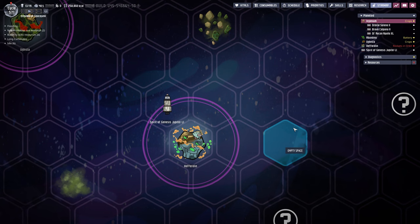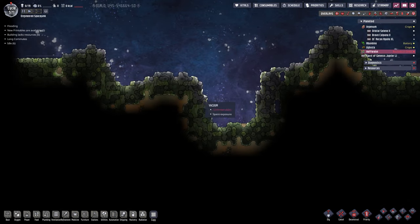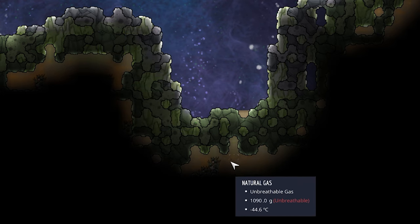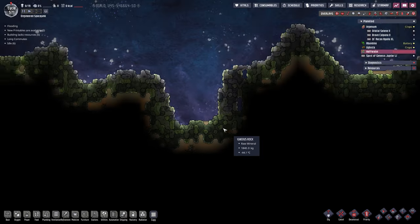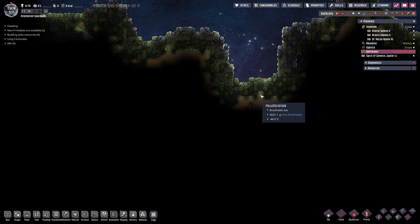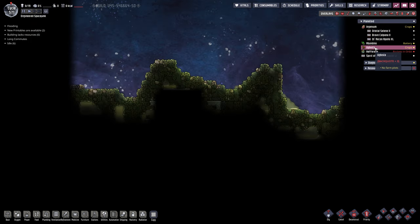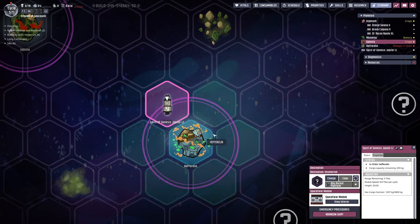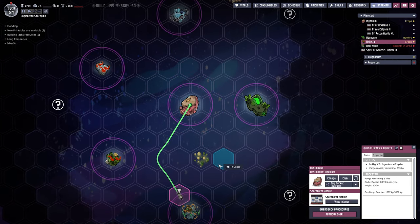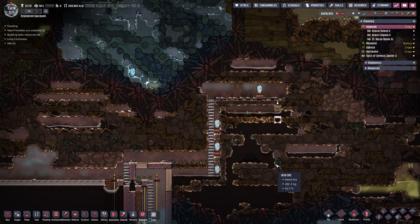I almost missed it — Gemster is already in orbit! Let's take a look at this planetoid. What do we have here? A lot of bleach stone, a lot of igneous rock, natural gas, polluted oxygen — there's a hell of a lot going on over here. But that is probably not the best first planetoid. We should go with the more reasonable option — Ugista. Let's go back to our star map and send Gemster back home. Maybe we send him on another reconnaissance mission, or maybe directly go for colonization.